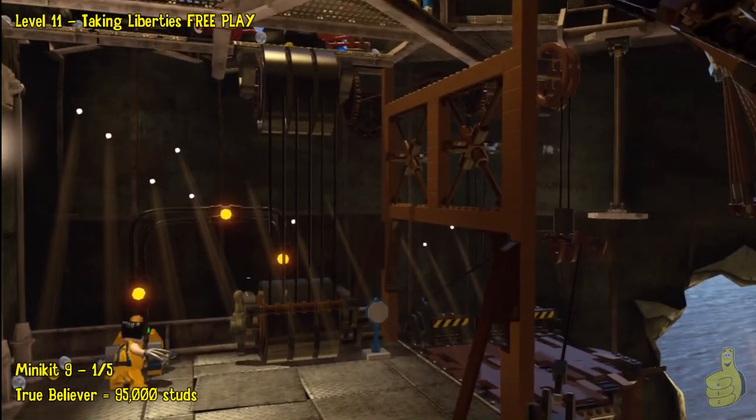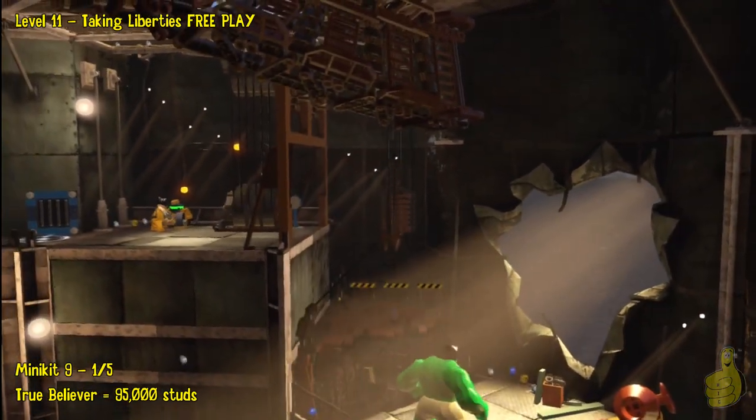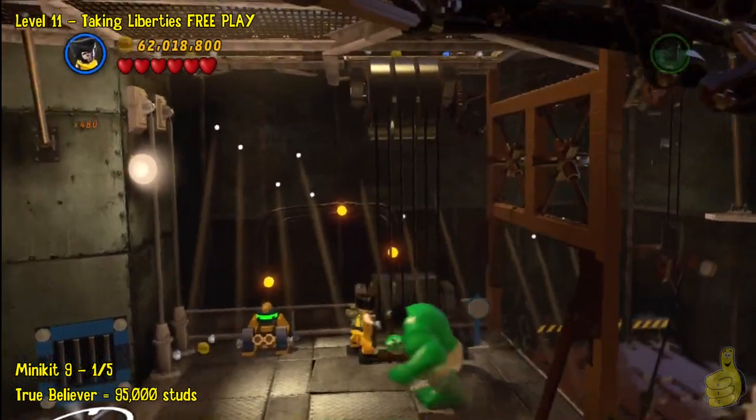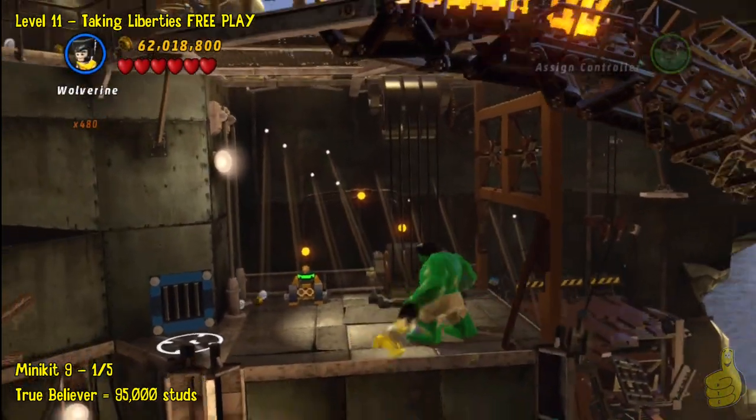We'll get this elevator going so we can get Hulk up here. For whatever reason we end up switching to Hulk and smashing the first blue sign — one of five is now complete. Number two is actually right down below it, on the stairway that leads up. You can see it right there on the top left side of it.